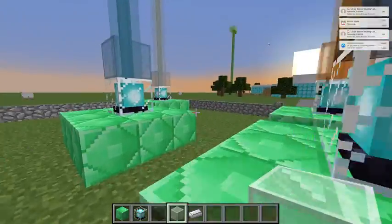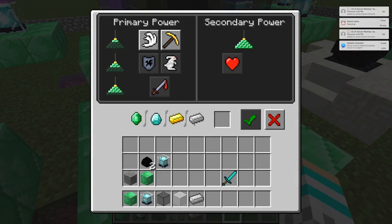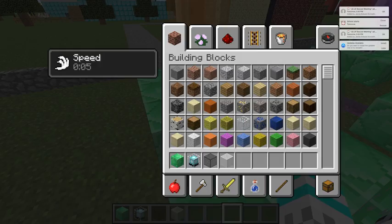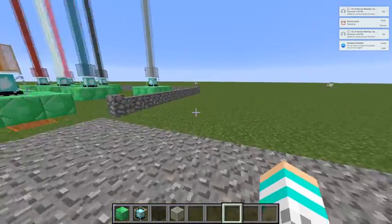Now I'm going to show you how to get the power-ups with the beacon. What you have to do is right-click on it. You need to get either iron, gold, diamond, or emerald and just put it in. I chose iron. You choose your effect. With the smallest beacon you get limited options; if you make it bigger you can choose more. Right now I'm just going to choose speed, then hit done. And now as you can see I got speed — it's forever and it lasts. I can go really fast.